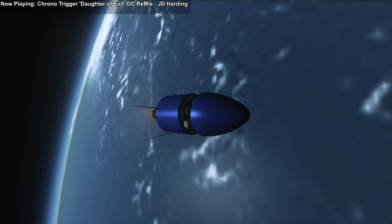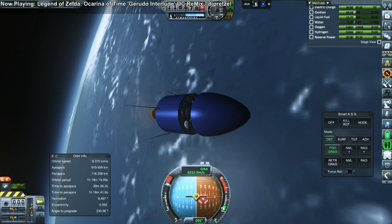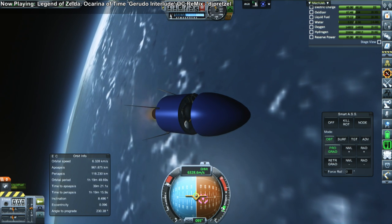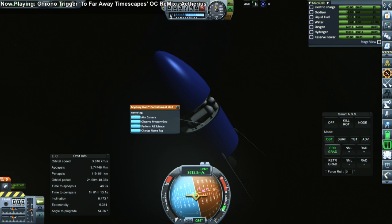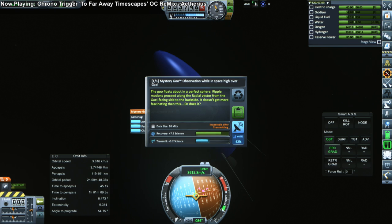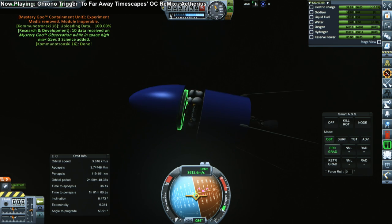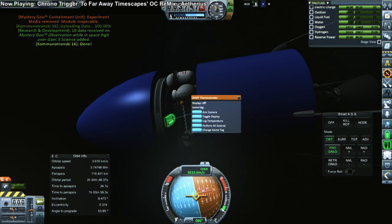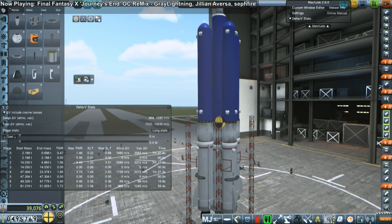I just try to go for some high orbit science we haven't done yet. We've got a goo container and a thermometer on board, so we're going to boost up and try to do high-over-Gale experiments. The goo transmission doesn't give us that much science — it's pretty restrictive — but whatever we can get will be helpful. The tank size limit is actually 1.5 meters. Here's the thermometer reading too.